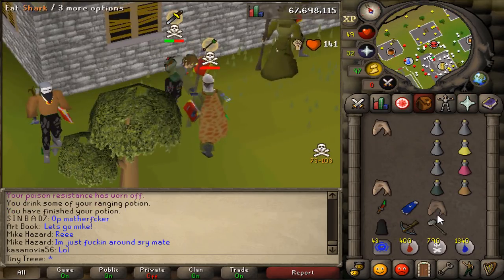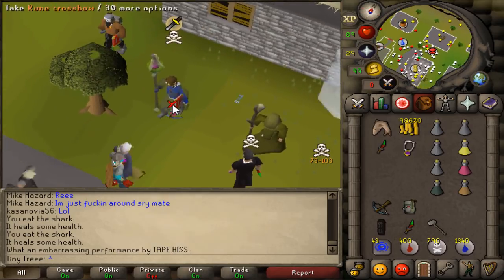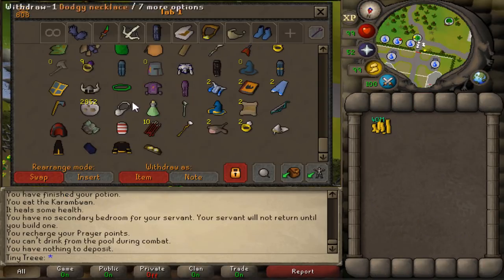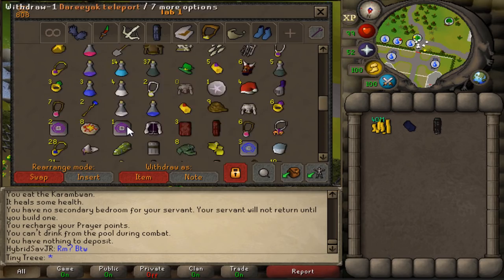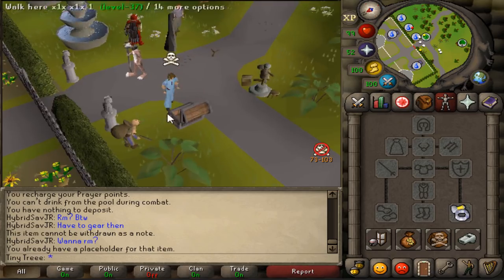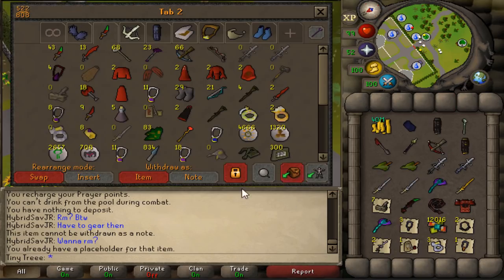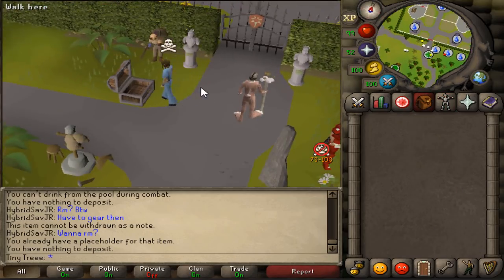Yes, I got him! Perfect. Right now I want to just see, with the main items I have in my bank, how much everything is worth — just gonna go for the big boy items, not the little ones. Worth 152 mil. We've PKed 152 mil from zero GP so far. That's absurd, that's ridiculous.